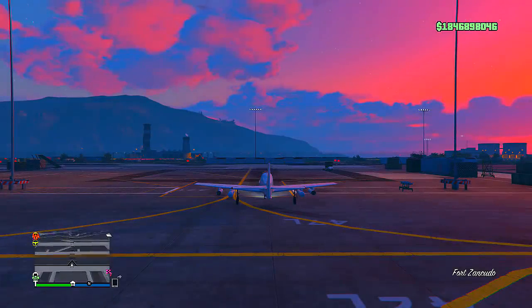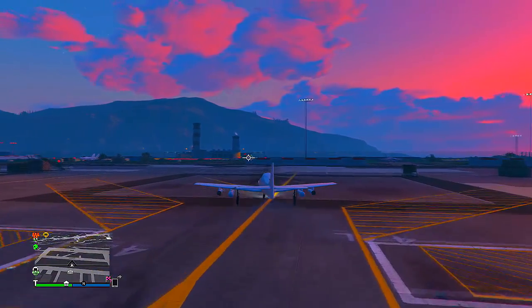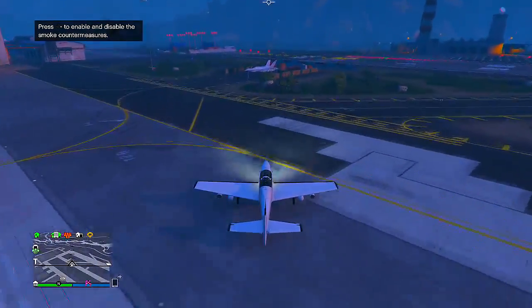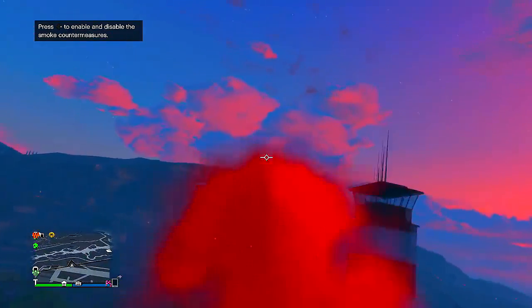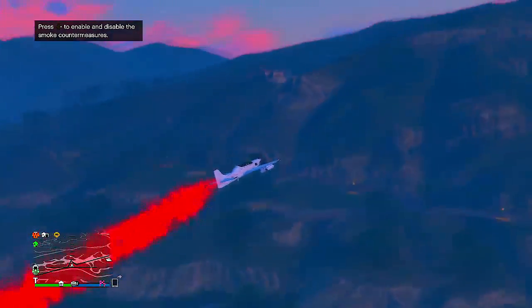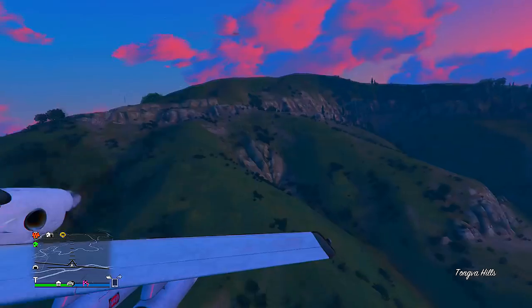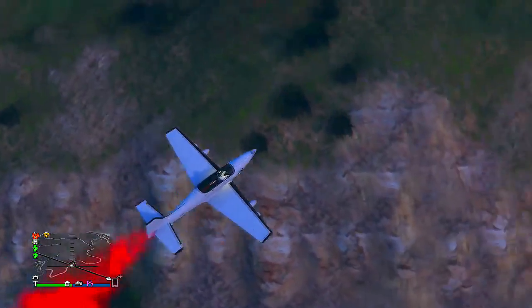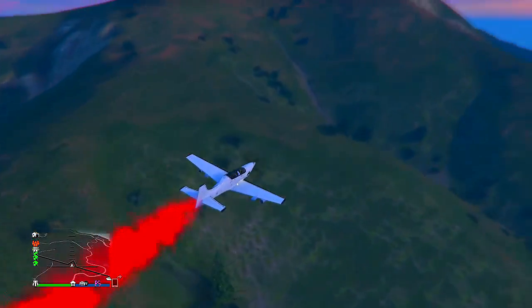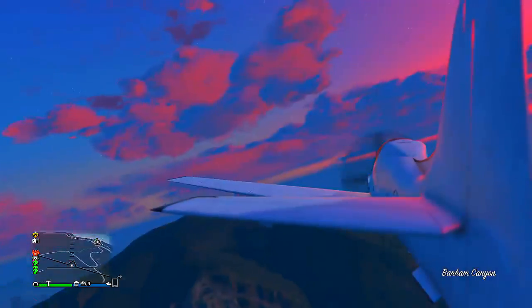Now keep in mind, Rockstar has a policy that you cannot actually show money glitch gameplay. But I'm still going to show you guys how to do this. I'm going to leave you guys the steps in the description as well. I feel like my explanation will help you guys and give you a more detailed step-by-step tutorial, so I'd recommend you continue watching the video. No money glitch gameplay can be shown in the background, and I personally am not willing to take the risk and violate Rockstar's terms of service.